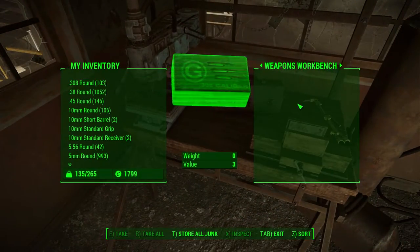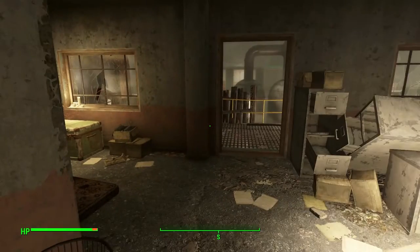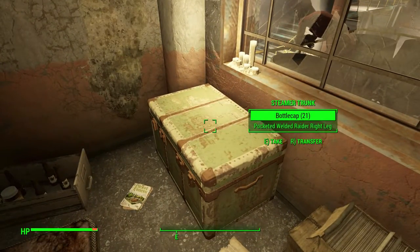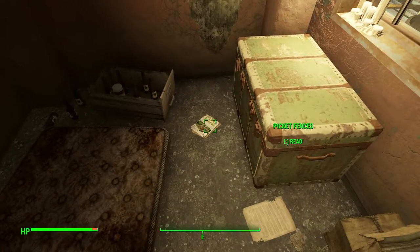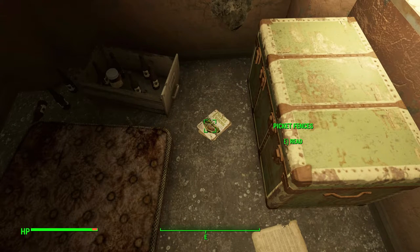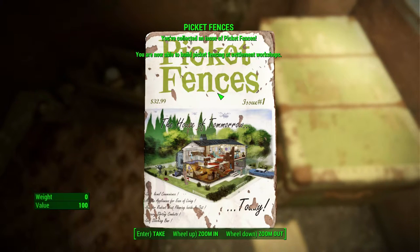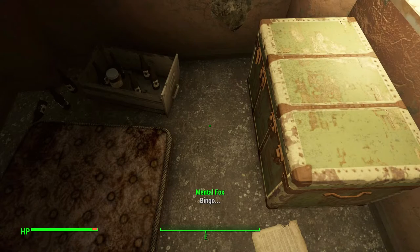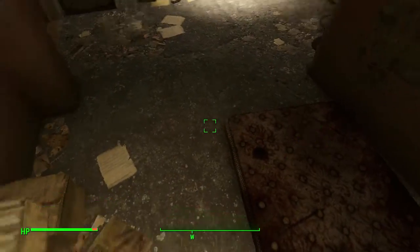Weapons workbench — nothing here. So we got an elevator here. I'm not sure where this is going to take us, but I want to look around up here first. Let's look at this stuff — I want these bottle caps. Picket fences — bingo! You collected an issue of Picket Fences. You are now able to build picket fencing at settlement workshops. Oh, neat! So as the game goes on, we're going to pick up more of these things that will let us build more stuff. Some buff out and then there's a bunch of brews in here — they're kind of heavy and I really don't see any reason to carry them.